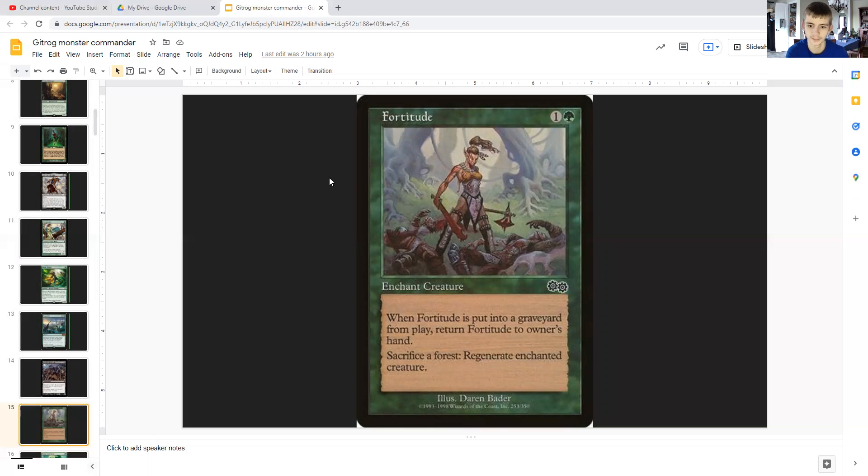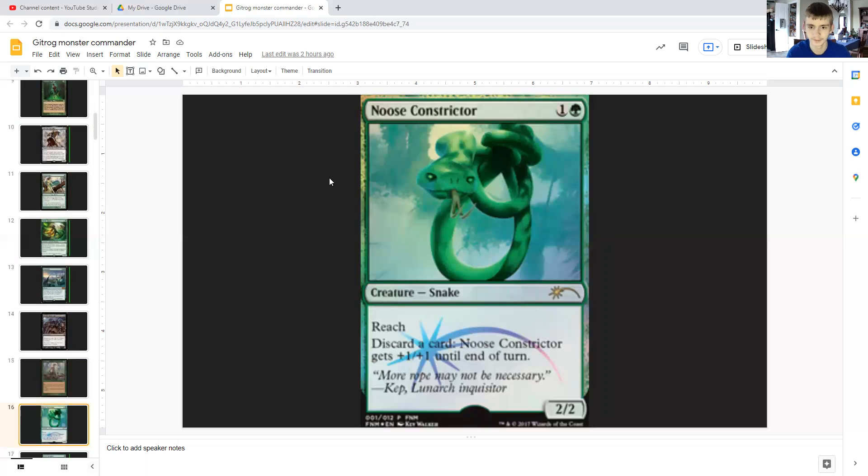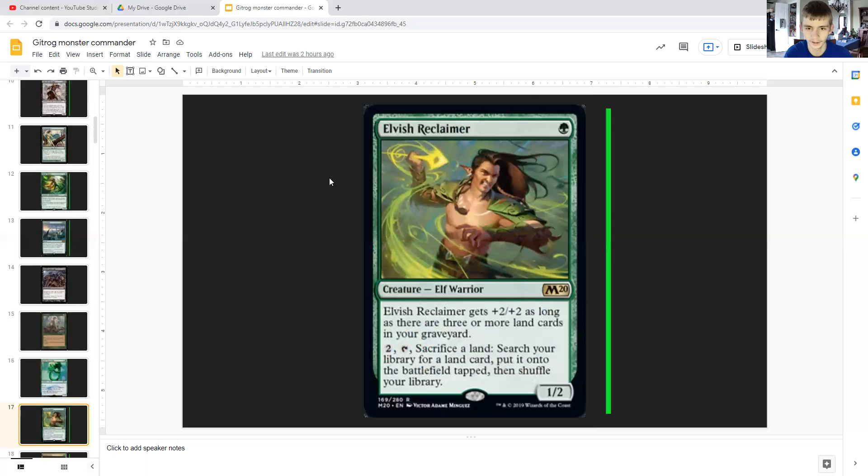Fortitude costs one generic and a green — it enchants a creature. When Fortitude is put into a graveyard from play you return it to its owner's hand. You can sacrifice a forest to regenerate the enchanted creature, so the next time it would be destroyed it's instead removed from combat and all damage is healed. Nessian Wilds Ravager — actually, this is a snake with reach. You discard a card and it gets +1/+1 until end of turn — great blocker, though questionable overall.